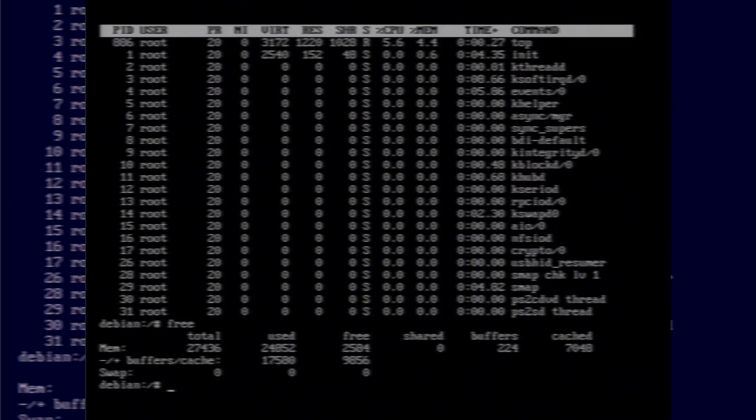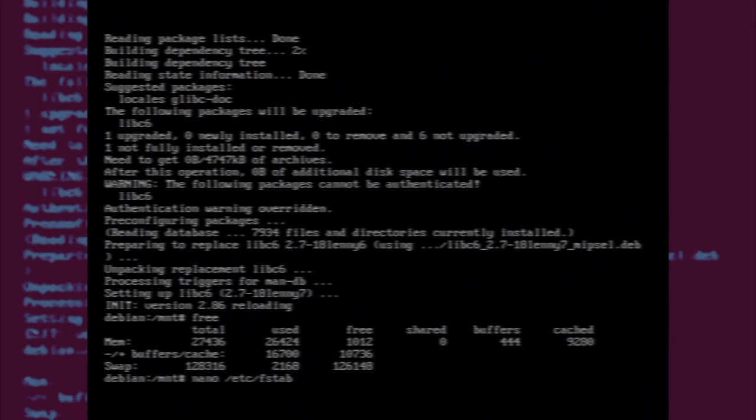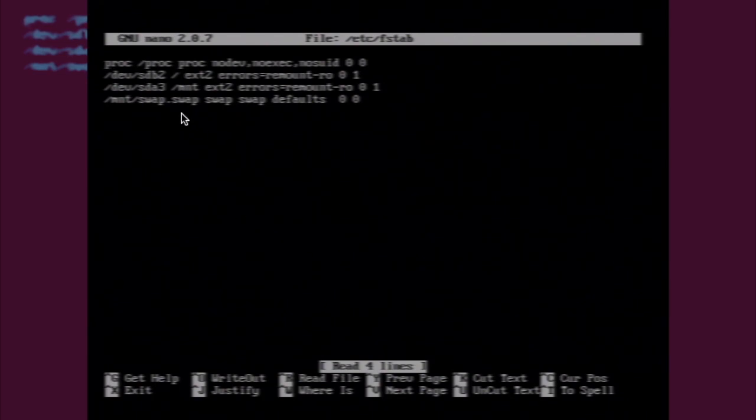I opened up 'free' and it revealed there is no swap — that's probably why we ran out of memory. So it's active now, and I went into the fstab file just to add it to the boot, so when the system comes up it's already mounting this file. This is how I've got it set up for this machine, and it's a little bit different because what the bootloader tells you and what it shows up as in the system is a little bit different, so I'm still trying to wrap my head around it.